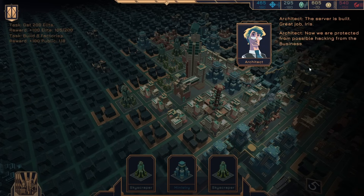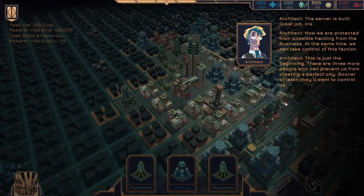And there it is — the server is built. Great job, Iris. Now we're protected from possible hacking from the business. At the same time, we can take control of this faction. This is just the beginning — there are three more people who can prevent us from creating a perfect city. Sooner or later, they'll want to control us. As for now, you can rest. Good luck.